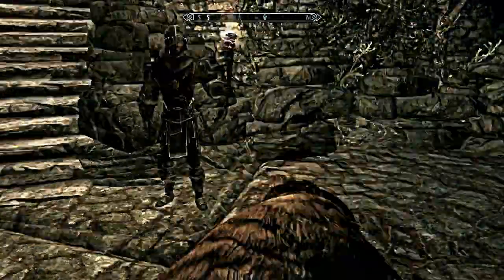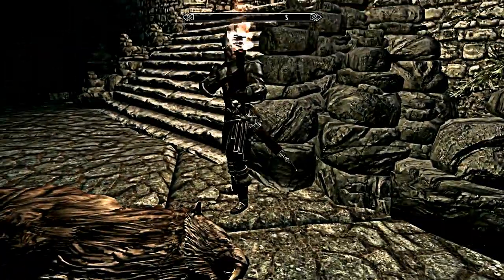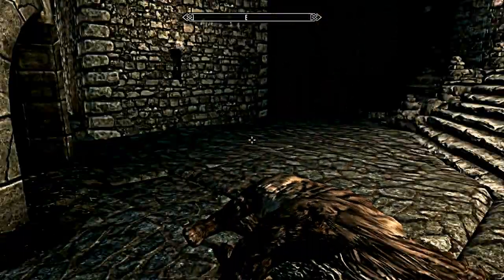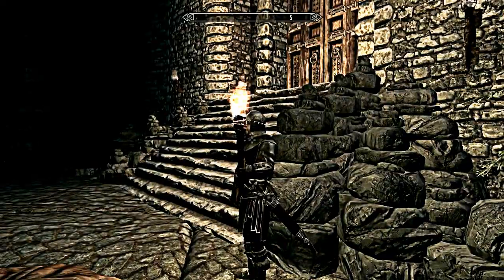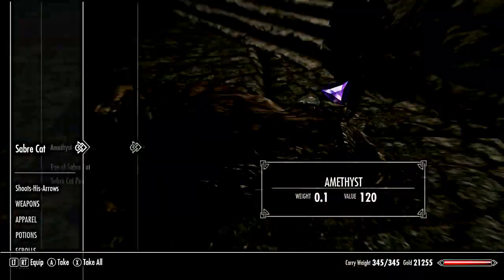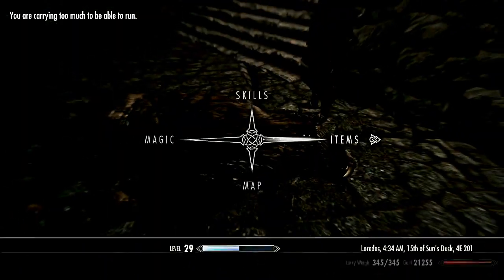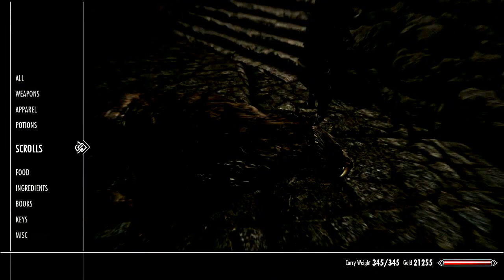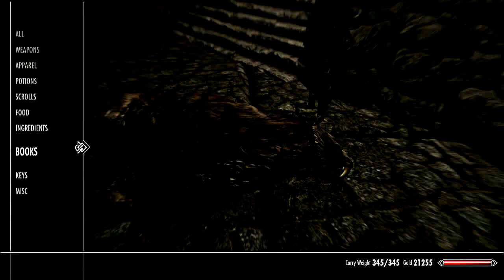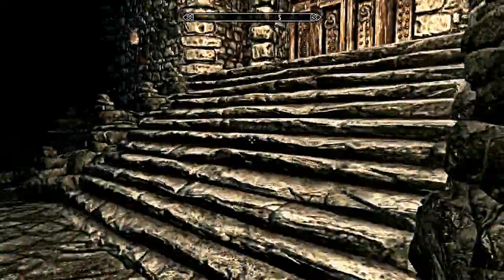You totally killed that sabre cat on your own. Right. I found an amethyst but I'm encumbered now, so I've got to get rid of it. We've got five of the darn things anyway.